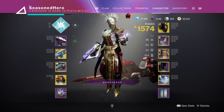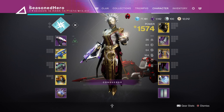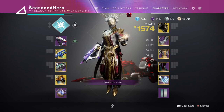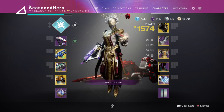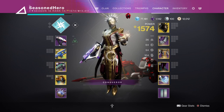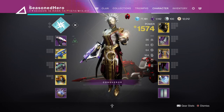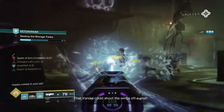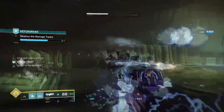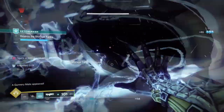For stats we will be focusing on discipline to its fullest so we can produce ionic traces as we please and trigger the dual effect to get the amplified effect for ourselves. Having it at 100 will allow you to use your storm grenades at a more frequent rate and cover more ground in a short timeframe. I believe you don't need to go to 100 as long as you are actively proccing buffs — reducing discipline down to 70 is fine as we have elemental wells helping us out on top of the ionic traces from the Fallen Sunstar exotic. For resilience we have ours at 60; you can push some points into resilience instead and get both resilience and discipline to around 70-80 each.